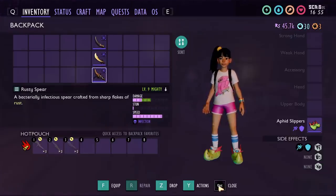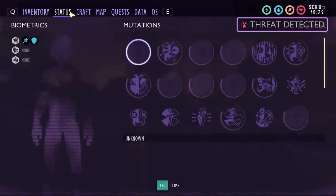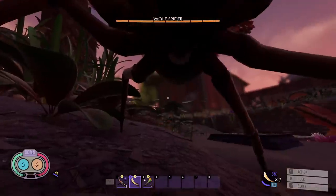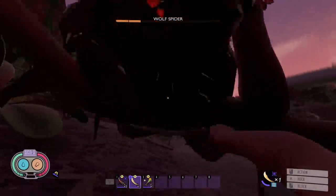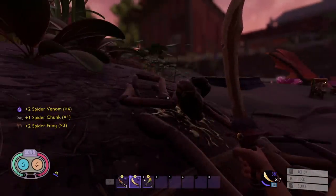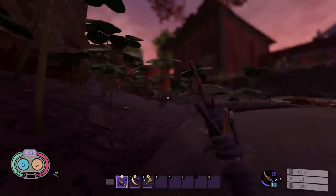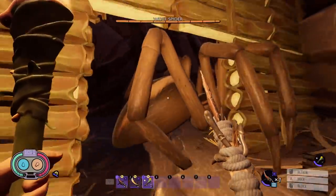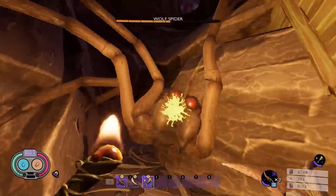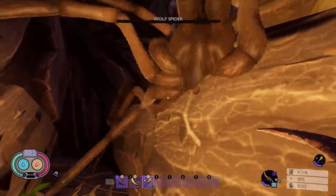Let's take a look at these two weapons in action against a Wolf Spider. I have player damage turned off and no mutations active — just Aphid Slippers for armor. First using the Toenail Scimitar: three hits, six hits, nine hits, eleven hits — and it's down. The Spicy Coltana would kill it faster in this specific situation since Wolf Spiders are weak to slashing, but the Toenail Scimitar still does well. Now switching to the Rusty Spear on another Wolf Spider — it goes down quickly even though the Wolf Spider is resistant to stabbing damage.